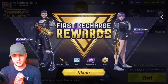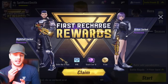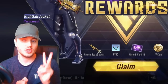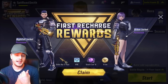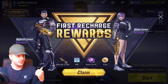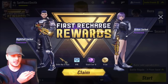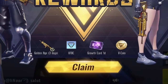Here we go, guys. We have just bought our first lot of diamonds in Cyber Hunter. I've received confirmation from the developer that the Battle Pass isn't going to be available until Season 2. It was available in the beta on the Asian server, but they've taken it out. So the only thing you're going to be able to purchase is loot crates. I've just deposited 1,000 diamonds into the game, and I get a first recharge reward — the Golden Age weapon skin for three days, a UTBC card, a Growth XP card, and some V-Coins. Let's go ahead and claim those.